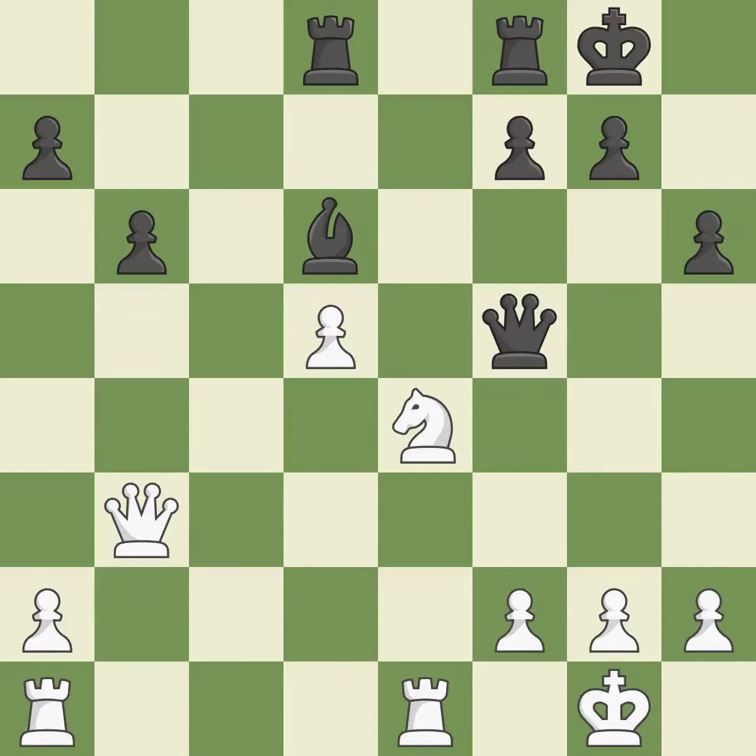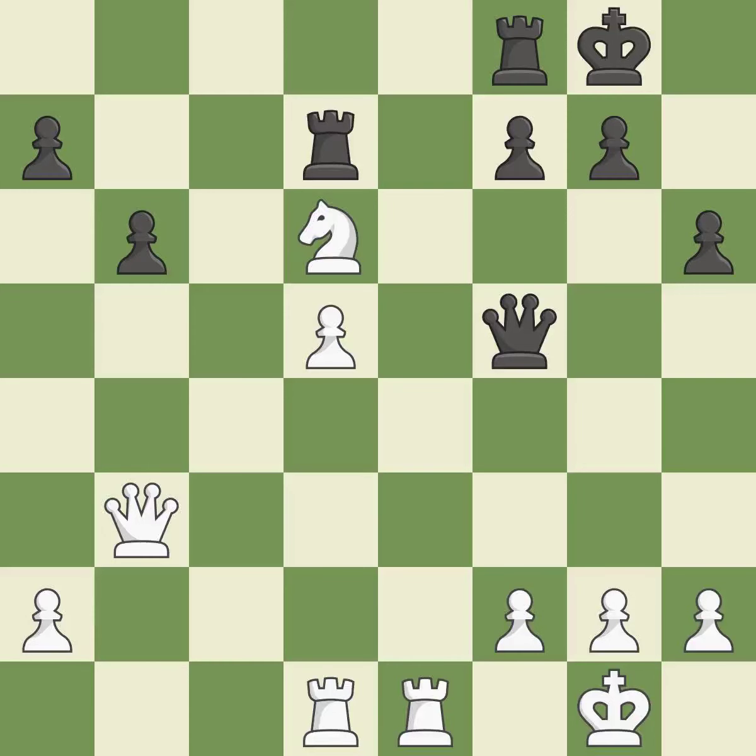This defends the attacked bishop. This threatens to reveal an attack on a pawn — it is good. By moving a rook from its starting square, this activates it — it is ideal. Very precise. This is an equal trade — it is best. Recaptures — it is ideal.